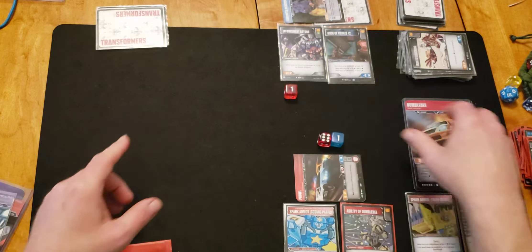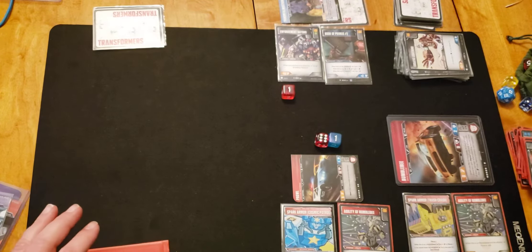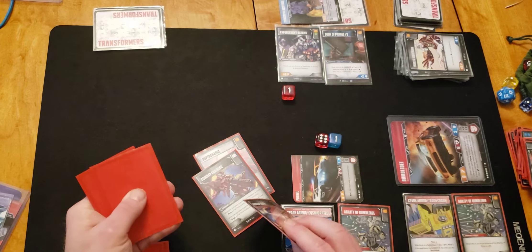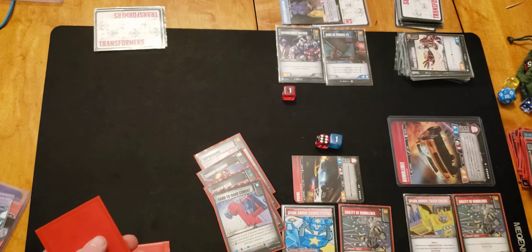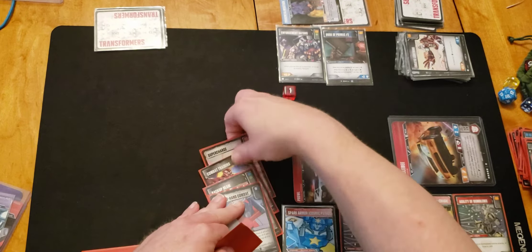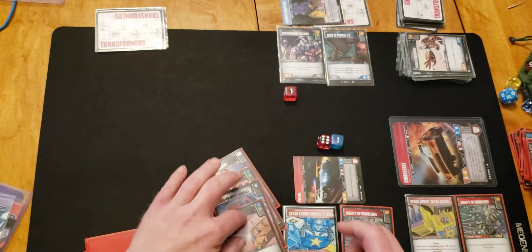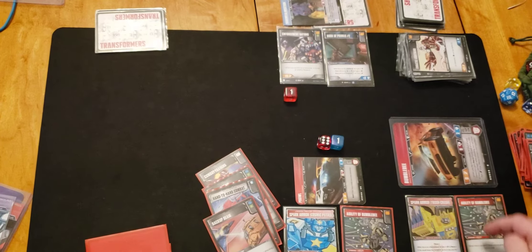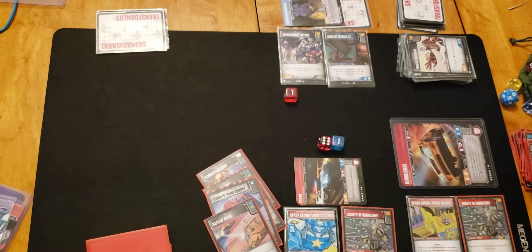It's Bumblebee's turn. I guess I have to go into Transmetal Megatron. One, two, white pip. Did I draw a card for battle? No — that should have been a draw card. One, two, white pip. I didn't flip any orange. We have an attack of three, four, five — six for the Spark Armor from being on Bumblebee.